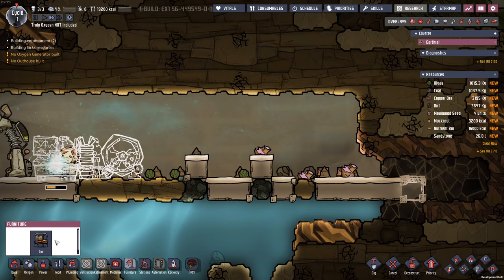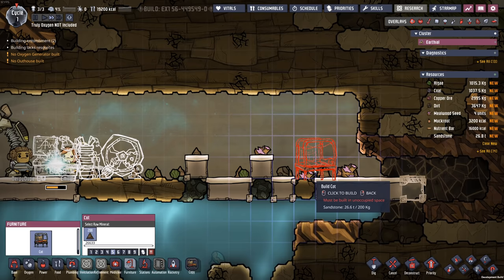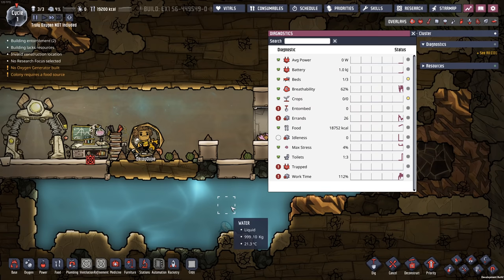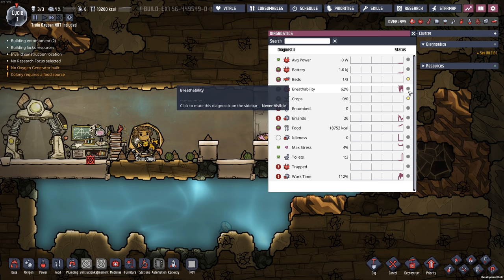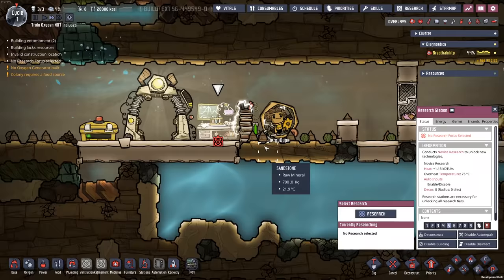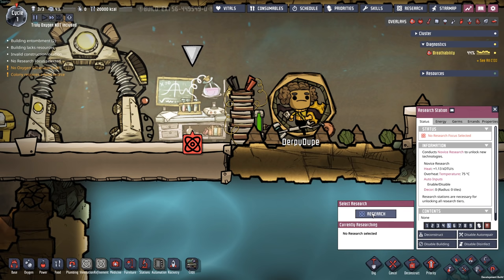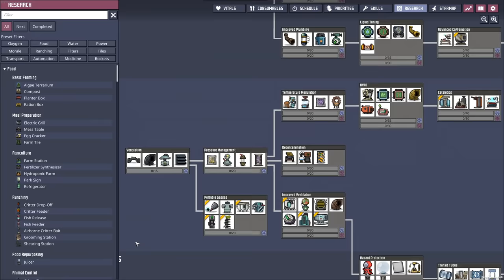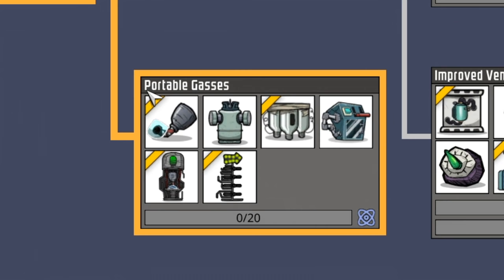Because I'm not a horrible person, I will at least give them a couple of cots here. After all, this strategy of potentially not having oxygen might be a bit stressful. We can track breathability — let's track breathability. It's already telling us we're a bit low. We've got the research station, and this will give us access to the thing that we need that is going to allow us to have unlimited free oxygen. What we're looking for here is portable gases.